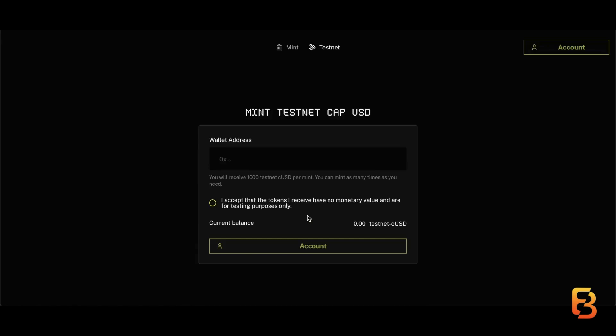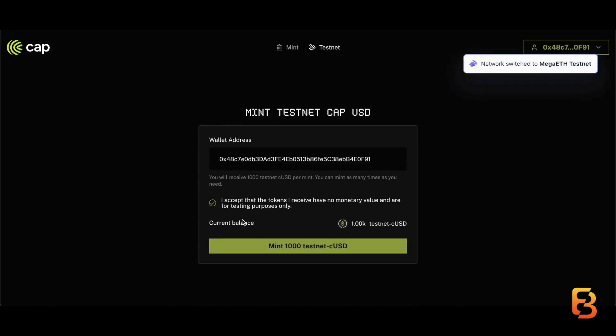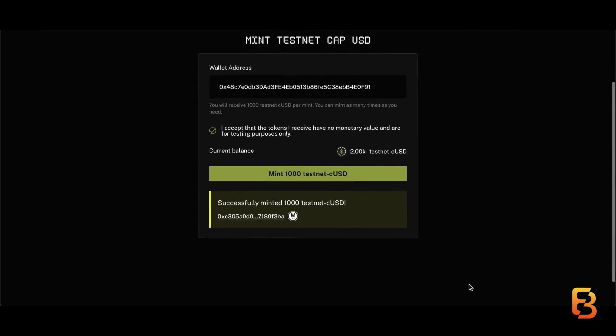CAP is a stablecoin protocol with verifiable financial guarantees. Currently, we can only mint testnet CAP, so all you have to do is enter your wallet address, accept the terms and conditions, and mint the token.